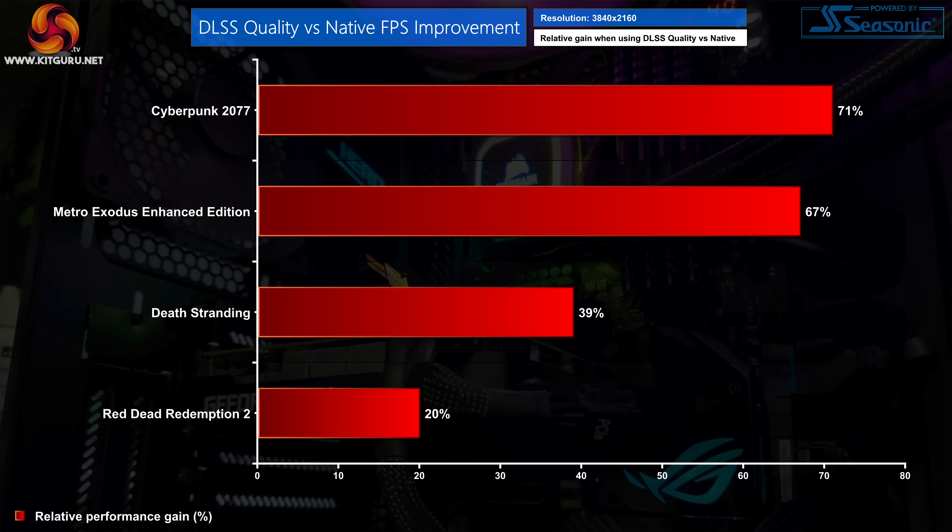To further illustrate the relatively limited gains from DLSS quality mode in Red Dead 2, we compared three other games using DLSS version 2, all tested with DLSS quality mode on the RTX 3070. The chart shows the relative uplift versus native resolution. Red Dead 2 is clearly at the bottom of the pile — in Cyberpunk 2077, DLSS quality provides a 71% improvement to frame rate without any ray tracing, and even in Death Stranding we're looking at a nearly 40% performance uplift.